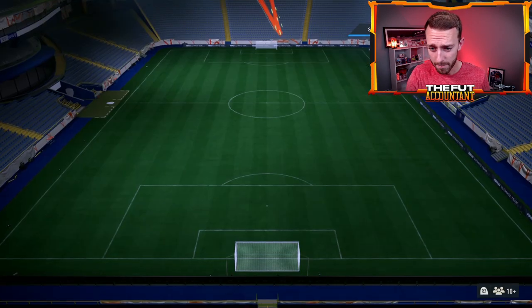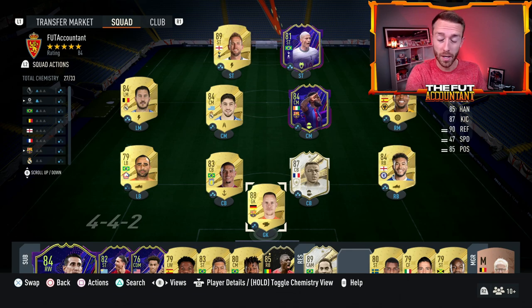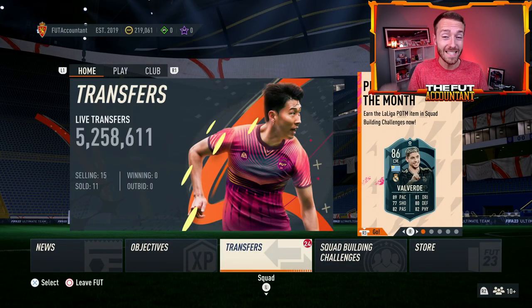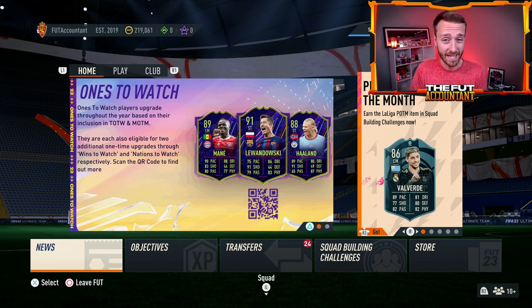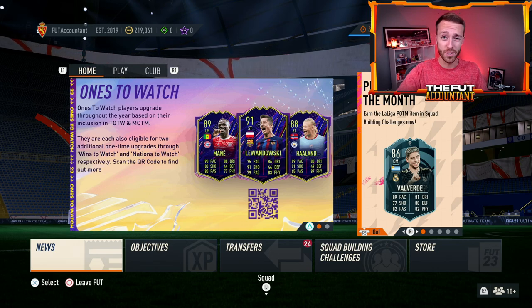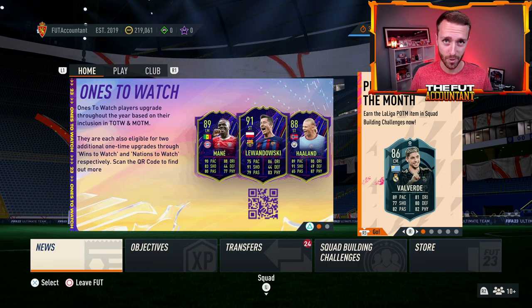A lot of you guys might be wondering: I've got this card, I'm making so much profit because I bought it a couple of weeks ago — when do I need to sell before the market drops off? I want to address that today. We'll also take a look at Team of the Week three dropping today, discuss why we didn't have UEFA Marquee Matchups yesterday, and look at the Gakpo SBC that made a lot of Dutch players rise in price.